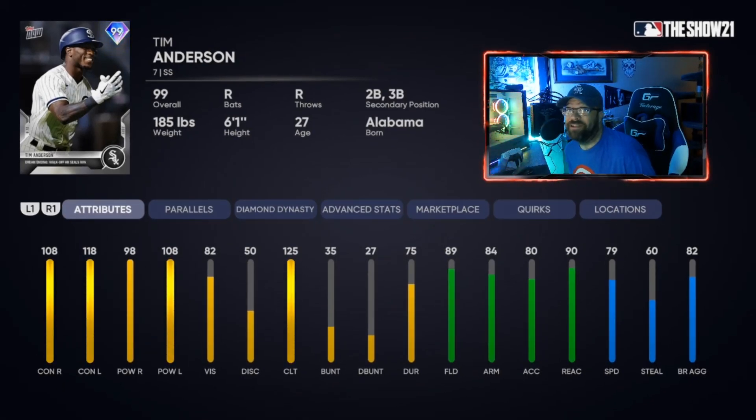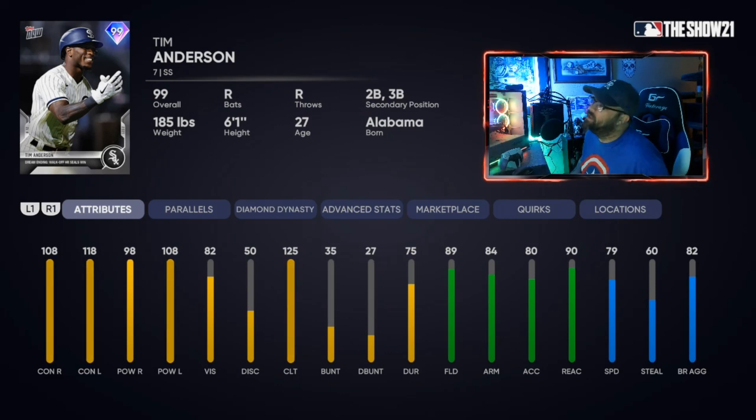This next card is completely free — a free 99 overall diamond that can play short, second, and third. If you don't have this card already, go get it in the Field of Dreams moments section. He's got 108 and 118 contact, a glitchy swing, 98 and 108 power, 89 fielding that becomes diamond at short after just one parallel, 79 speed, and 125 clutch. That's Tim Anderson — TA — and you can never argue with a free 99.